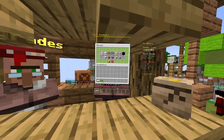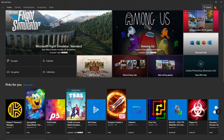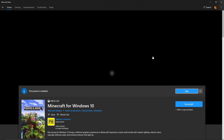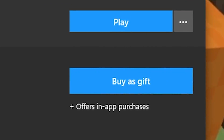So to get Minecraft Windows 10 Edition in VR, go to the Microsoft Store and search for Minecraft Windows 10 Edition. You can get many different versions here — they all include the base game, just some also include other texture packs and skin packs. I would recommend just the base game though, as some of these other bundles can get quite expensive.